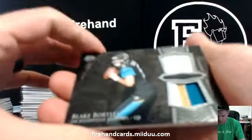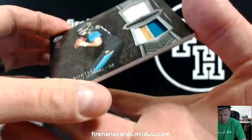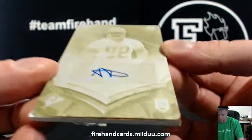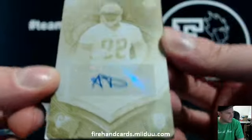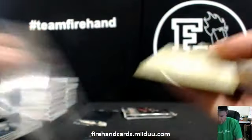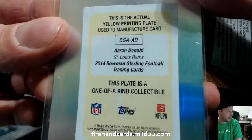This break is incredible. Blake Bortles jersey and patch for the Jags — SRE Calvary. Are you ready? Who is it? For the Rams — Aaron Donald, AD. JPR Joey getting the one-of-one Aaron Donald yellow plate. Aaron Donald.